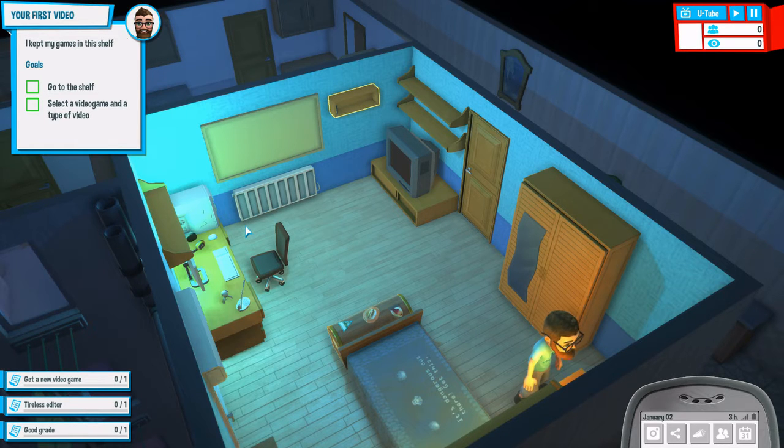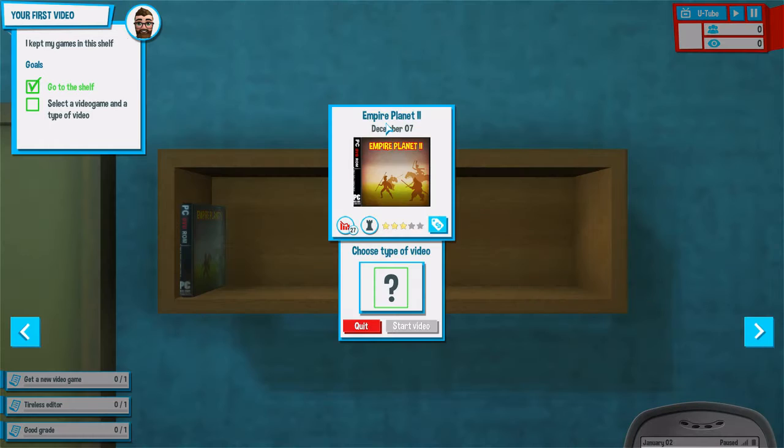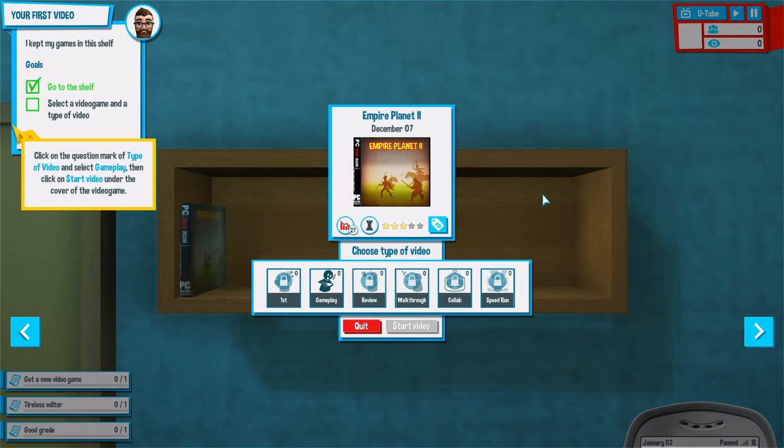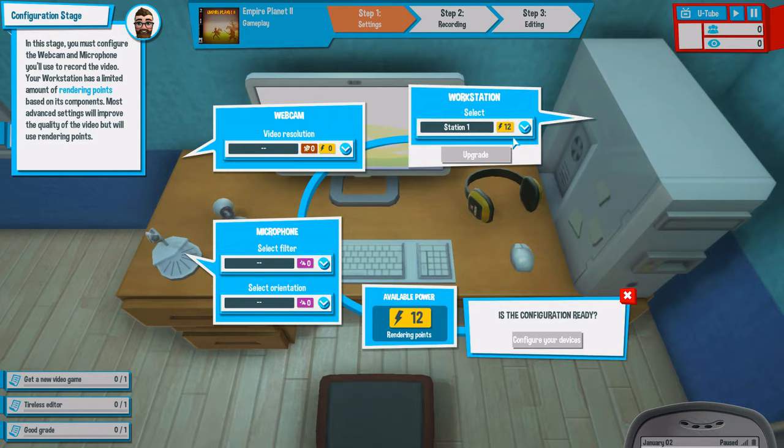During those days I had fun making videos of the games in my shelf. I kept my games in this shelf — go to the shelf, select a video game and a type of video. Looks like we're playing Empire Planet 2 — could be worse to be honest. Choose type of video. It says unlock the talent for first impressions. Gameplay — I guess we only have one choice and that's gameplay, which is cool. I like gameplay, I like to play Empire Planet 2.